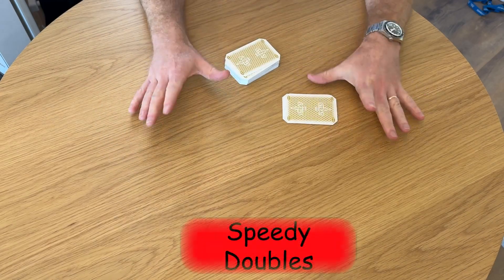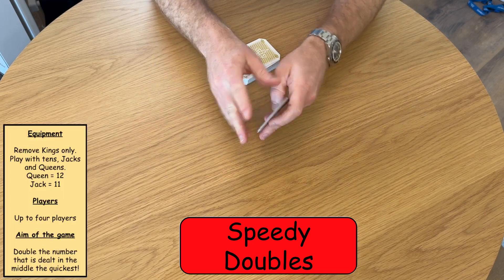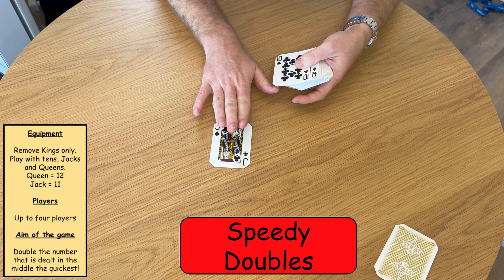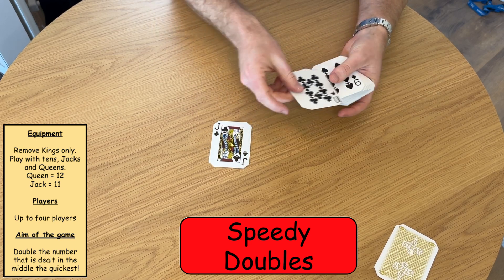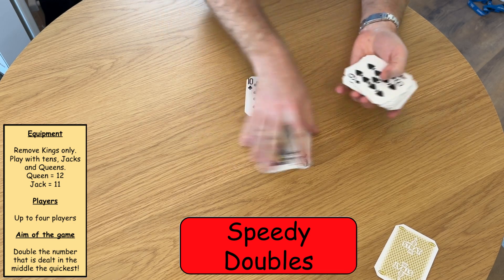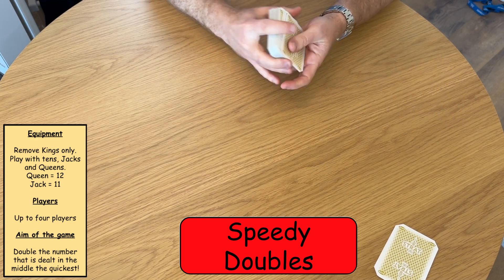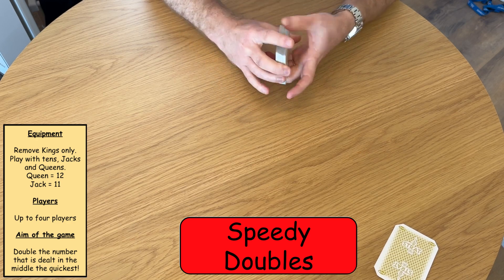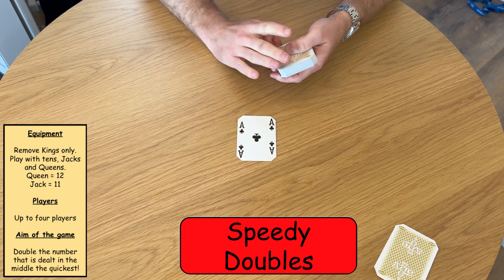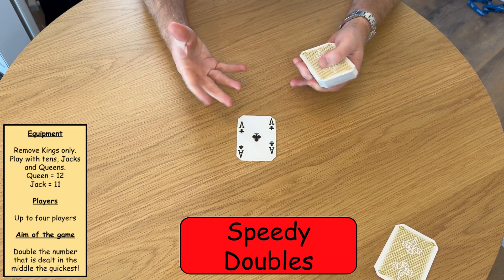The fourth game in this video is called Speedy Doubles. To play Speedy Doubles, you need to remove the Kings from the pack. In this game, a Jack represents the number 11 and the Queen represents the number 12, and obviously 10 is 10. This game can be played with any amount of players and it practises mental recall of doubles. A card is placed into the middle of the table and the person who is able to double that number the quickest wins the point.